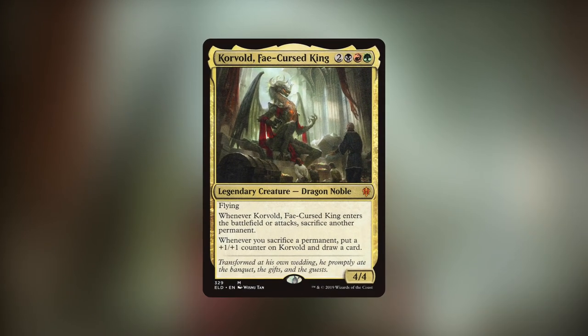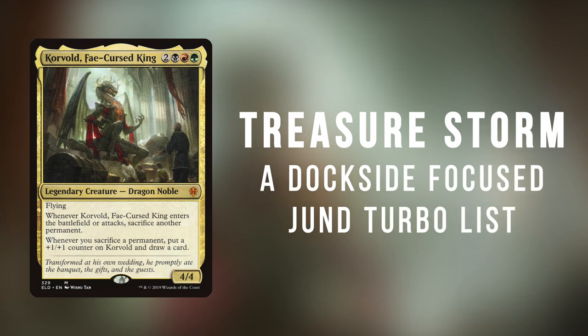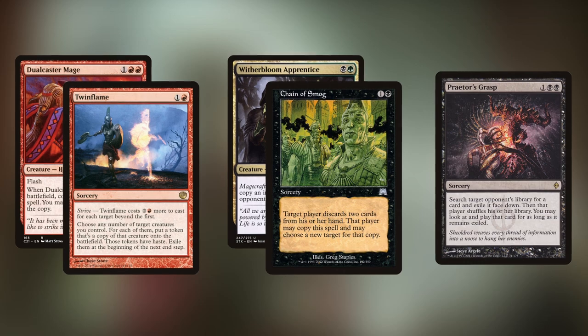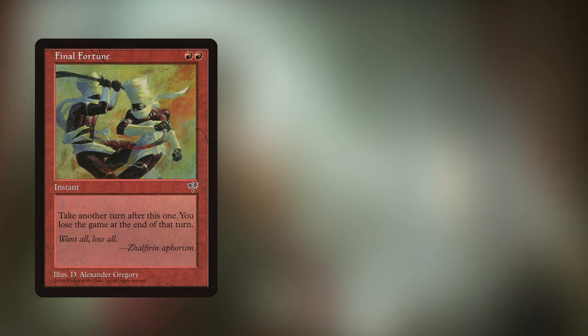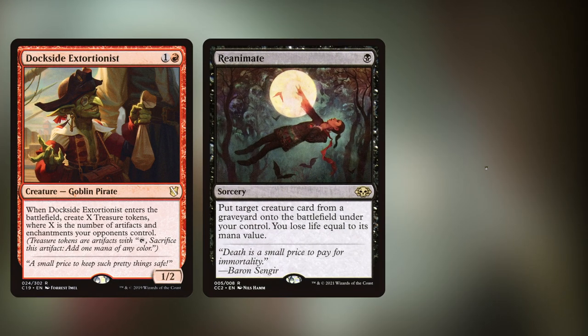Another popular but very different turbo Ad Nauseam strategy is with Korvold, Fae-Cursed King. Not just a menace in casual, Korvold Treasure Storm is a very fast Jund turbo deck that leans into the synergies Korvold has with Dockside Extortionist to make a ton of treasures, turn those treasures into card draw with Korvold, and put together a win through many different lines like Dualcaster Mage and Twinflame, Witherbloom Apprentice and Chain of Smog, or even using Praetor's Grasp to take one of your opponent's combo pieces for the win. This is more of an all-in strategy — you'll be using fewer pieces of interaction and focusing on progressing towards a win as quickly as possible, ideally before any other deck can stop you.